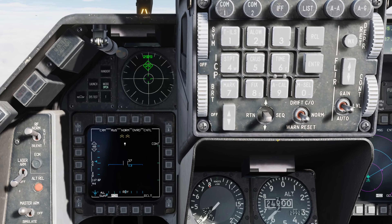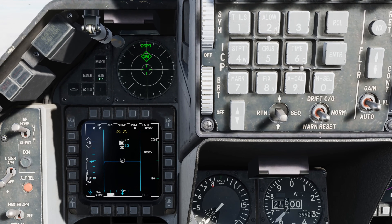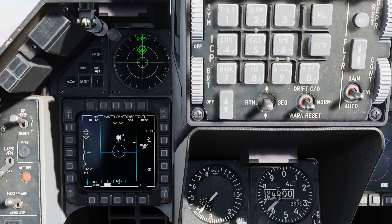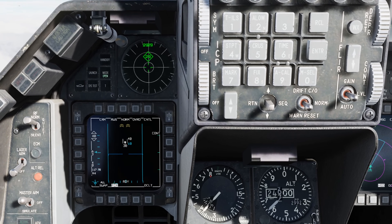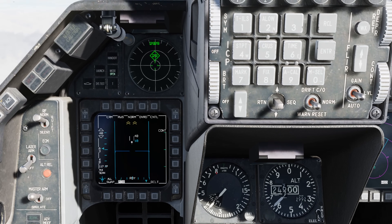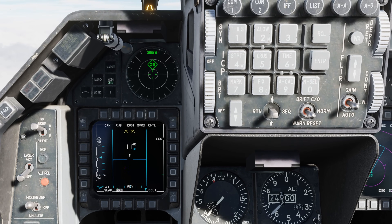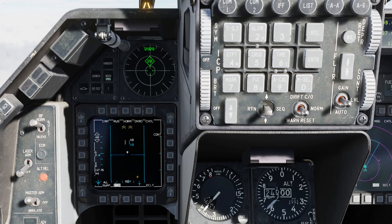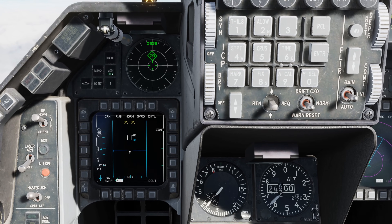Going to the FCR, we have two jamming targets and one target that we can bug. We can see that the elevation limits of high and low are no longer jumping around like they were before. Finally, let's do an IFF interrogation in scan mode by going left TMS short. We get a negative mode 4 on the contact we can see. Previously, targets not being detected by our radar or being jammed would also show up at their true locations on the FCR — and that's been resolved.